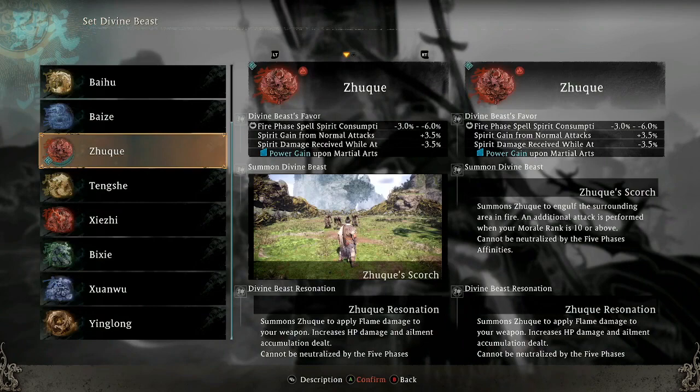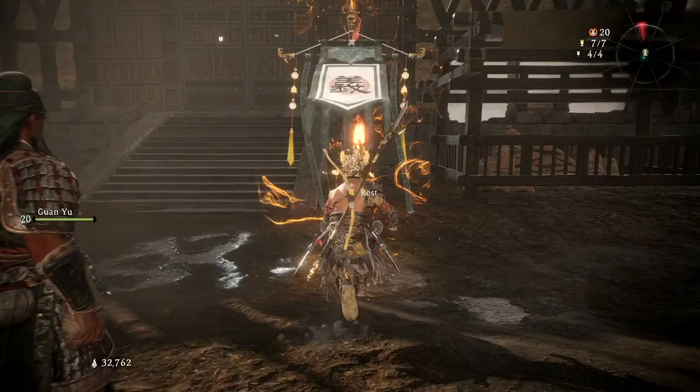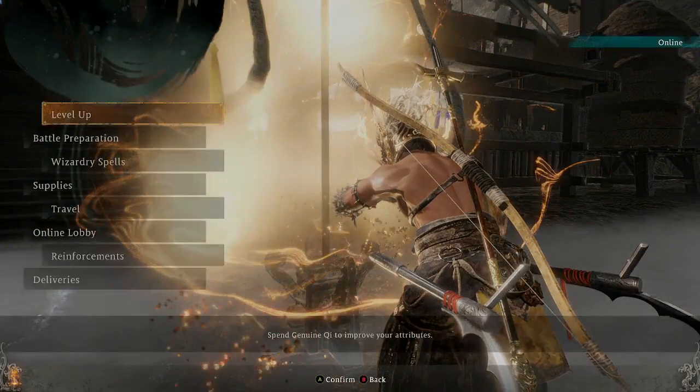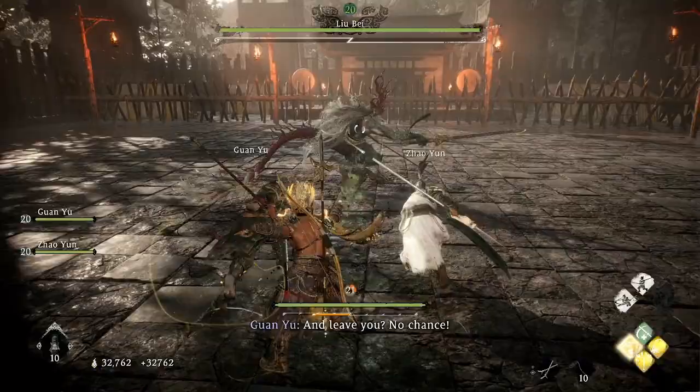For the Divine Beast, I recommend using Tangji — this is kind of like the poison or toxin Divine Beast that you'll have at this point in the game. Before we go into the boss fight, I recommend summoning a second companion. I'm going to use Zhao Yun because he's my sworn brother, so you will get more buffs from him.